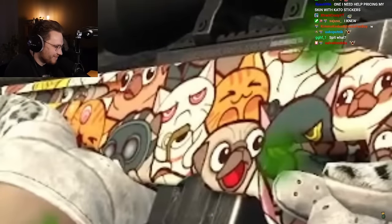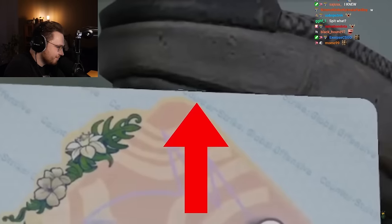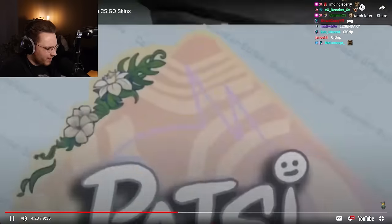Next up: AWP Paw with pattern ID 420 has a stoner cat right in the middle of the skin. There are glitched pixels on every Rio sticker at the very top. Valve, please fix.